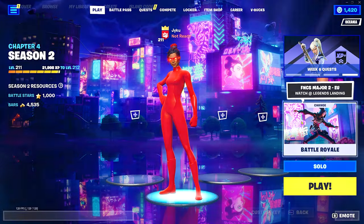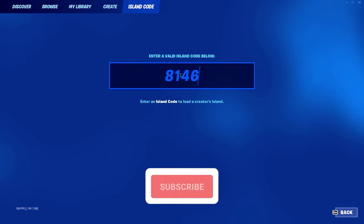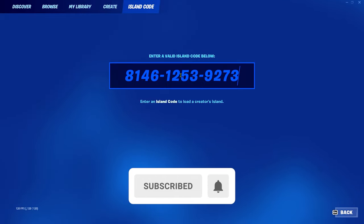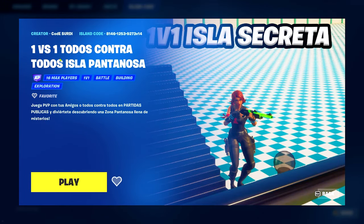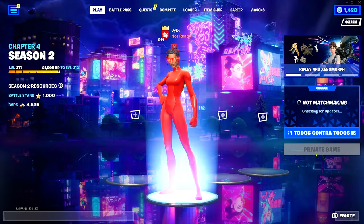So first, bring up this menu, go to Island Code, and the code's going to be 814612539273. Then press V for version and the number 14. If you guys have typed the code in correctly, then the map will load up and it will be called 1v1. Go ahead and click play, make sure that it's on a private game and let it load.